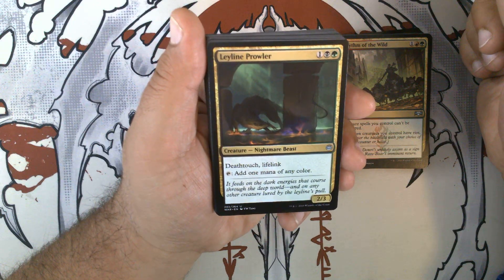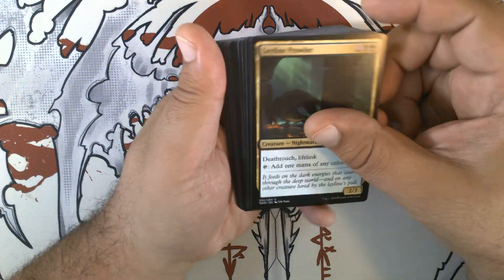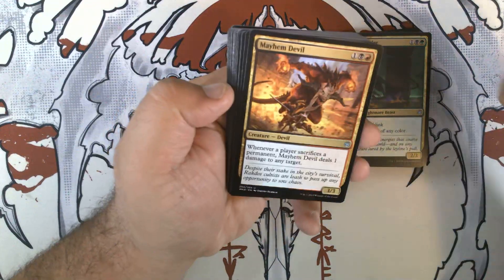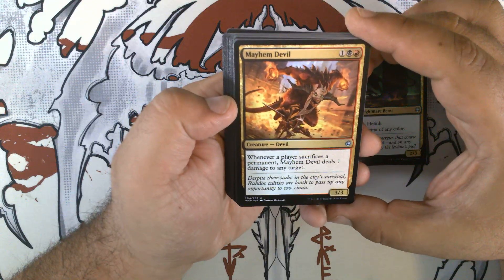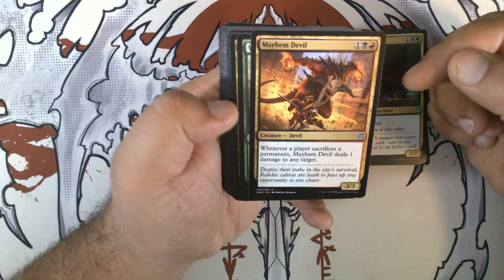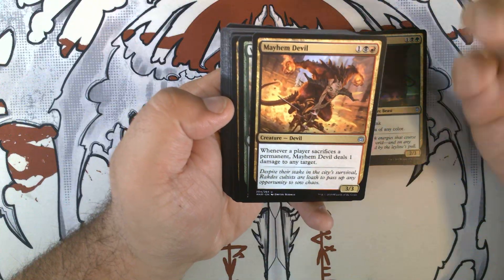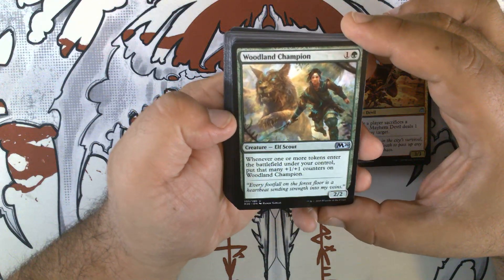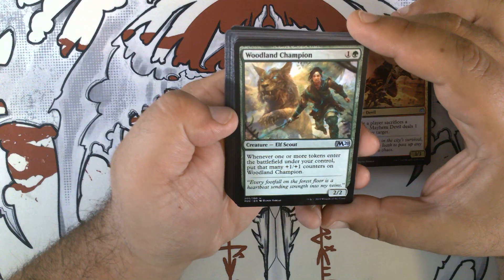Leyline Prowler — one black green for a 2/3 nightmare beast with deathtouch, lifelink, and tap: add one mana of any color. Mayhem Devil — I could have not bought those Mayhem Devils several months ago. One black red for a 3/3 devil. Whenever a player sacrifices a permanent, it deals one damage to any target. This was one of the core parts of the engine in Rakdos Sacrifice, and it's still very heavily used in Rakdos Sacrifice in Pioneer. Woodland Champion — one and a green for a 2/2 elf scout. Whenever one or more tokens enters the battlefield under your control, put that many +1/+1 counters on Woodland Champion.